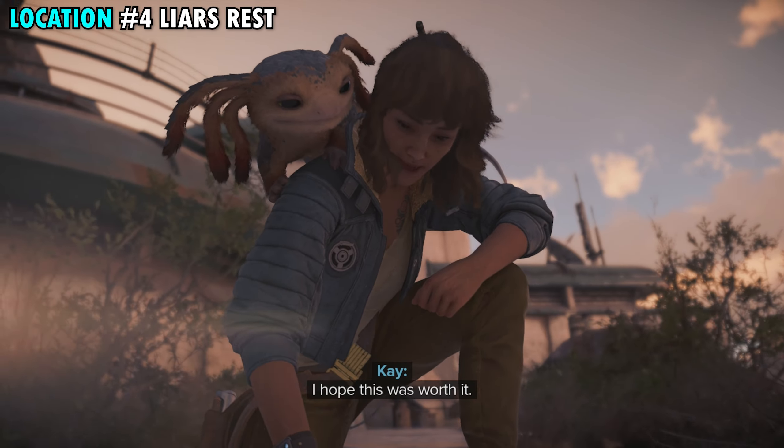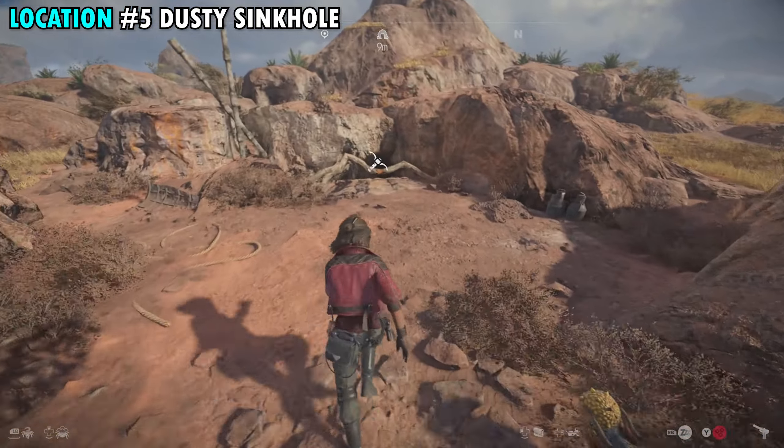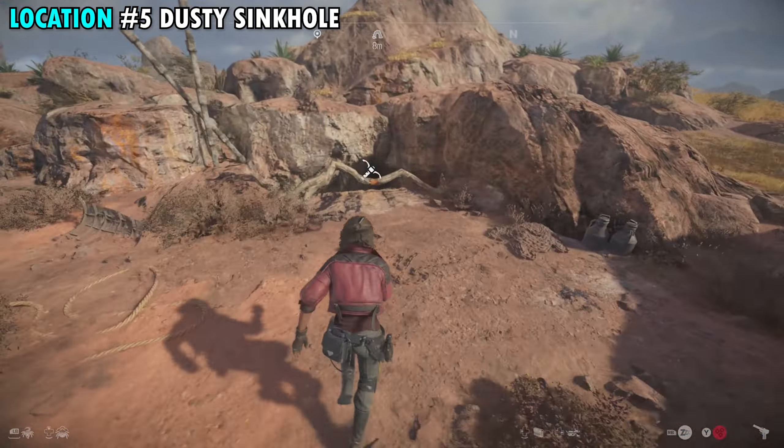Our fifth treasure is found at the dusty sinkhole on the far northern side of the Miragana Valley. As we zoom in you'll see a structure that's pretty much in a circle on your map — we're going to go right in the middle. It looks like pretty much just a circular mound and we can actually drop down into a cave. There's really only one way in, so grapple all the way down into the cave. Once you're down here you're going to need to turn around and blast through the door or the wall. Once we go inside, drop all the way down and open the container in the back — this will get us treasure number five.